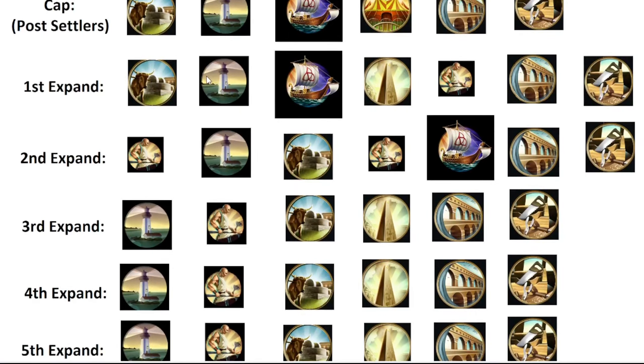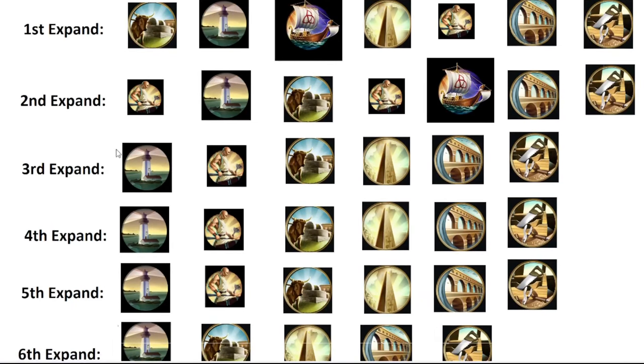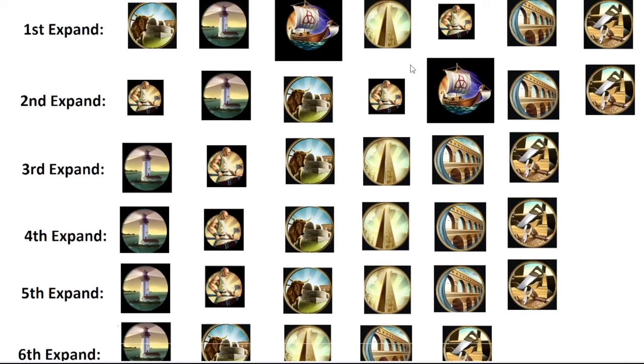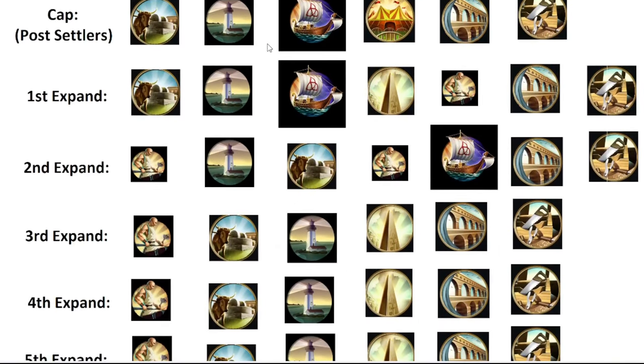The main takeaway is: lighthouses first in cities that use them or have coastal tiles to work. If you have more granary tiles, build the granary — it's not an end-all be-all. And monuments: I'll often be in medieval without all my monuments up, that's just how it goes. For non-Starlight build order, it looks much more normal — cities focus more on granaries, and emphasis is back on workers to improve God of the Sea, Ocean's Bounty, and Seafood Ritual tiles.